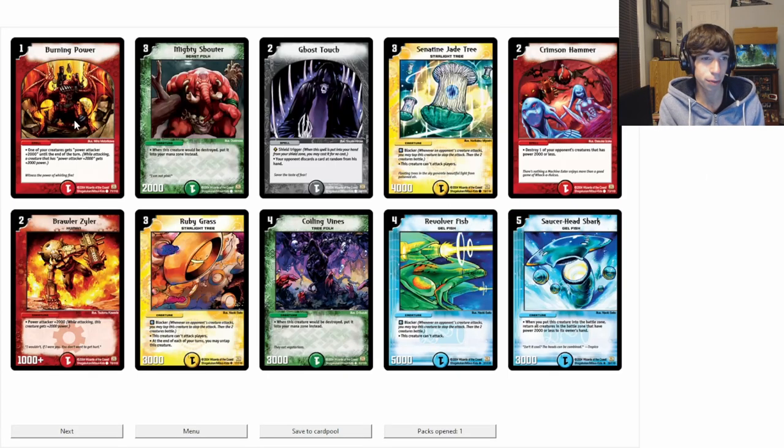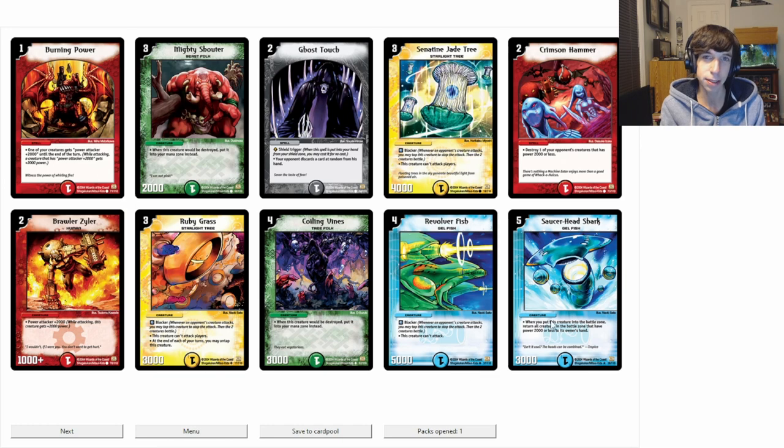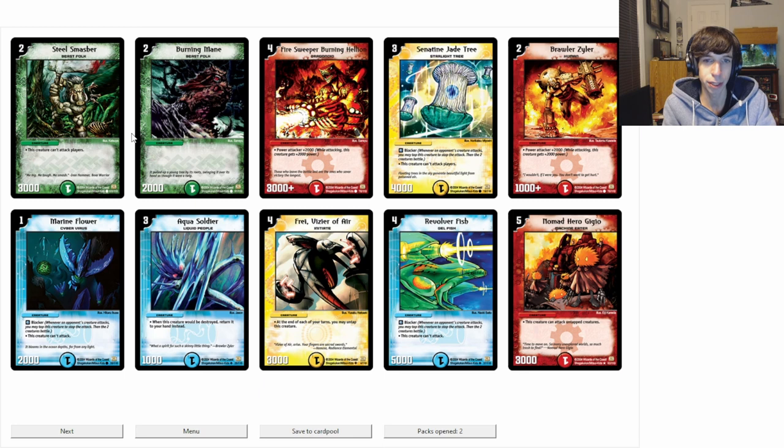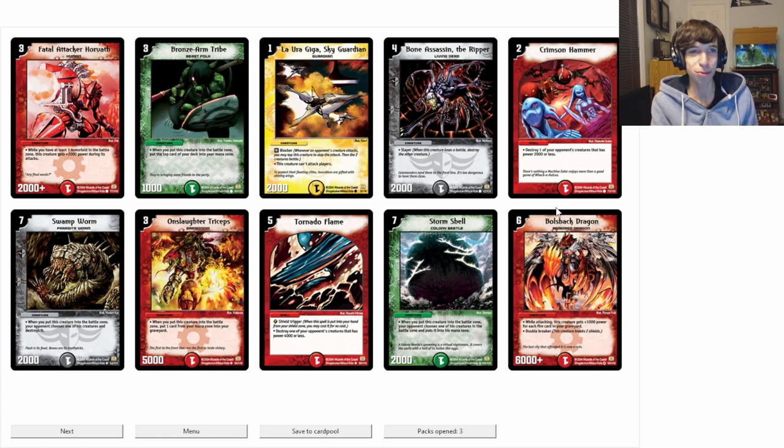Let's just jump in and see what we get. Basically, most of the base set is complete and utter garbage, from what I remember. In the first pack, that's Saucerhead Shark — could be worse. We're picking up some Beast Folk, which is gonna be pretty good for the next episode when we bring in the Evolution Creatures. Nomad Hero Gigio — not very good. And there we have the first big pull: Bullshock Dragon. This is one of those cards I'm probably not gonna play. I'm more excited about seeing that Bronze Arm Tribe, but just for the nostalgia points, Bullshock Dragon is a sick pull.